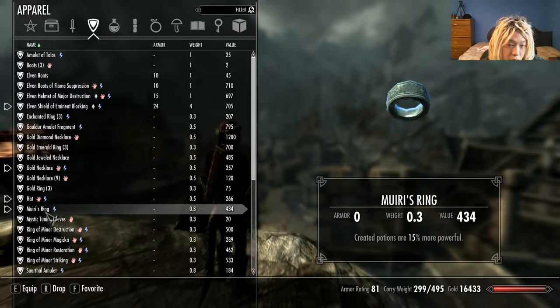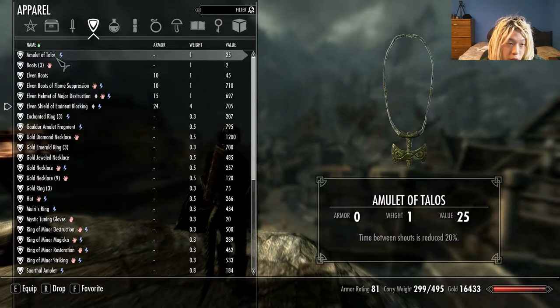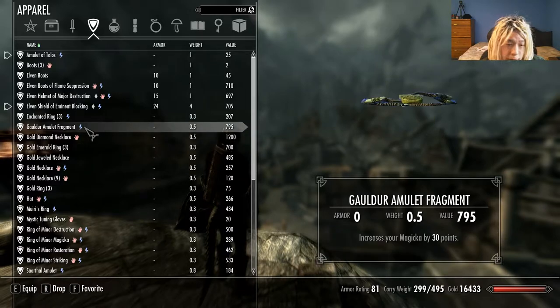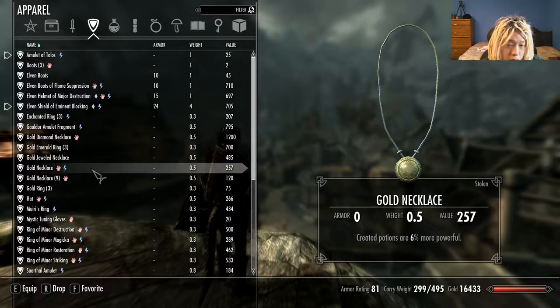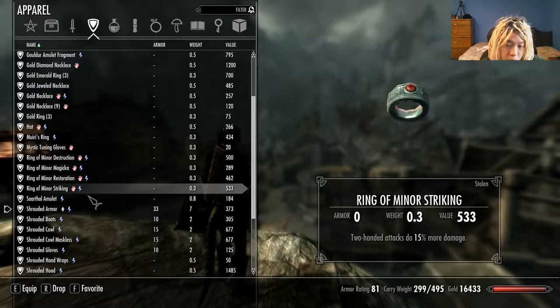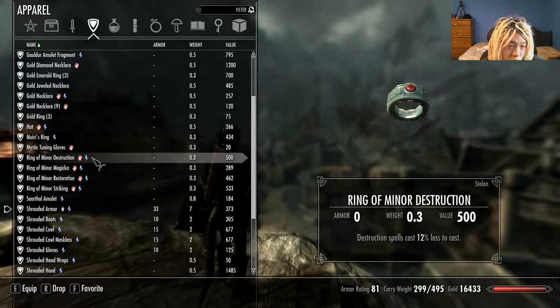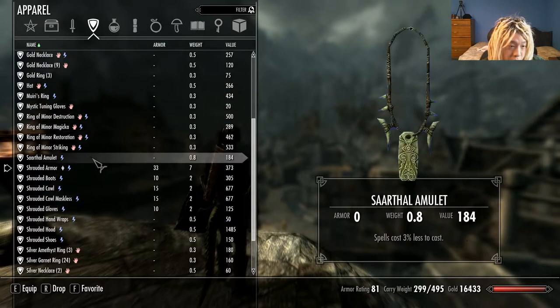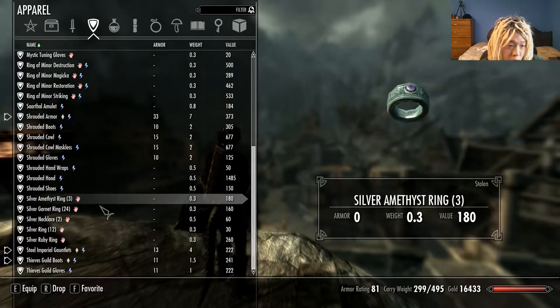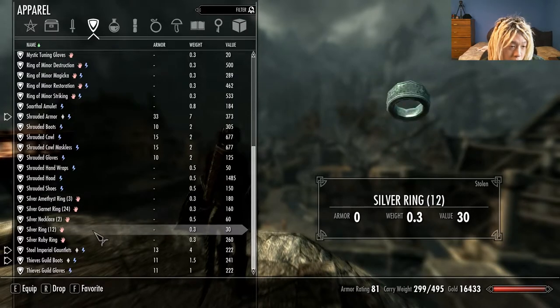Okay, if I get rid of this ring, hat, and necklace. So I only have a few amulets. Ring of... where is my ring? I have some crappy rings actually.